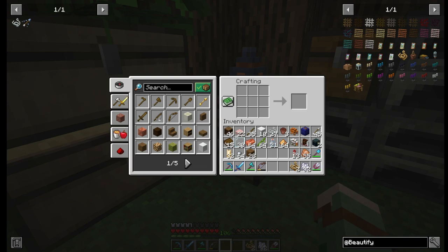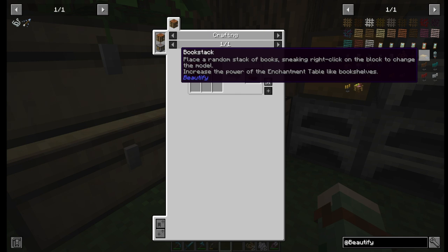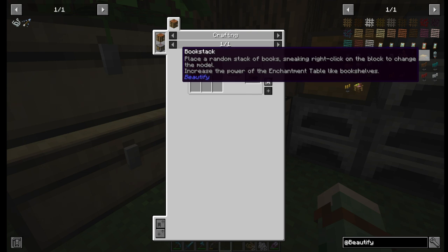And now, moving on to book stacks. They take three books in this formation. Holding Shift shows more information, and that says that when you place them, you get a random stack of books, but you can sneak right-click to change what the stack looks like. It's also interesting that these can count toward your bookshelves for an enchanting setup. That's kind of cool.